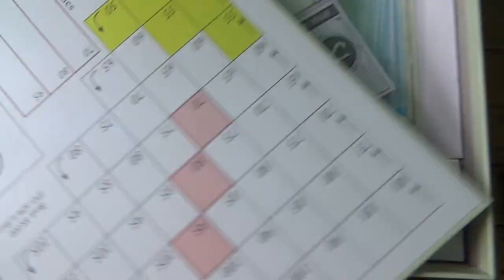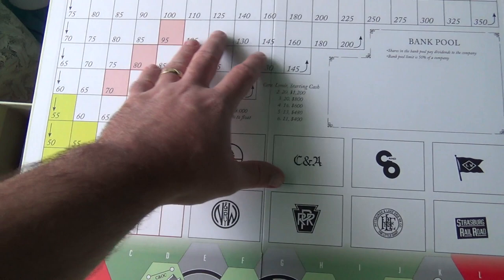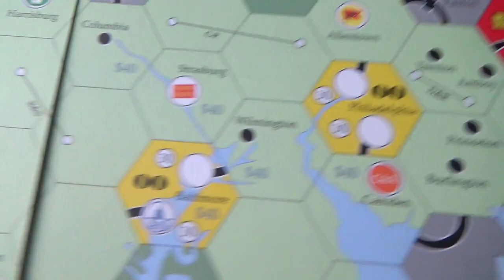And then the board. Another aspect of the board that appealed to me is that it's rather small — it doesn't take up much space. So we have the map on one half, and then the stock market and the bank pool and the various spaces for the shares. It has two sides: one is stylized, old school looking, and then the other one is much more straightforward and modern looking. So yeah, nice mounted board, very good quality.